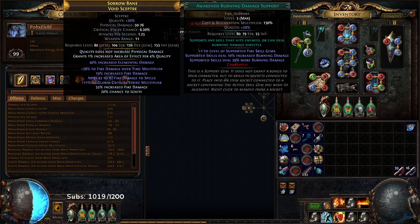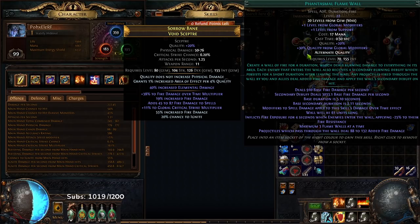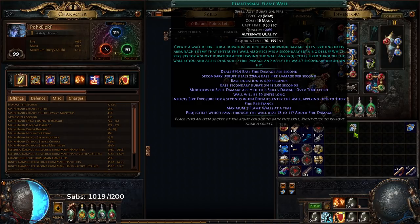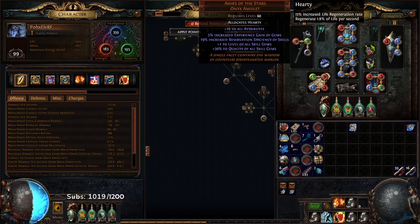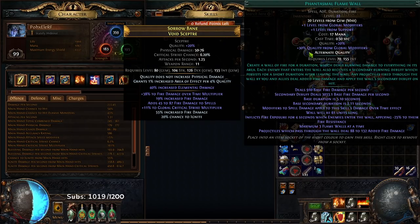In my Scepter I have Awakened Burn Damage, Awakened Swift Affliction, and Phantasmal Flame Wall. Notice my Phantasmal Flame Wall inflicts exposure, which is minus 25. Regular Phantasmal Flame Wall is 10%, but my Ashes of the Stars has 30% quality to skill gems, which puts me at 25% exposure. This is my preferred method for killing Beyond bosses since this character is farming Double Beyond — Fire Trap just takes too long. You throw it, it has to hit the ground, activate, and Mammoth already Smoked and is gone.